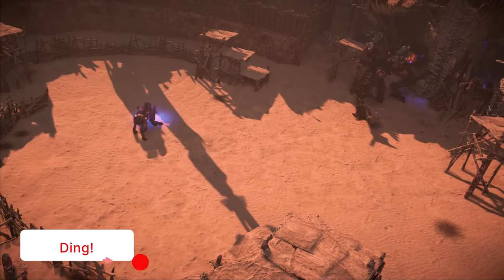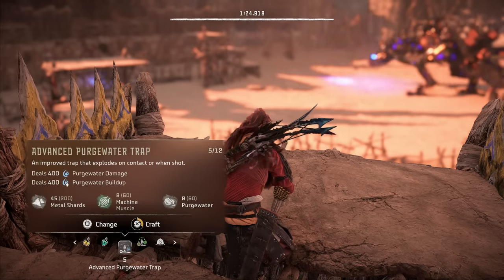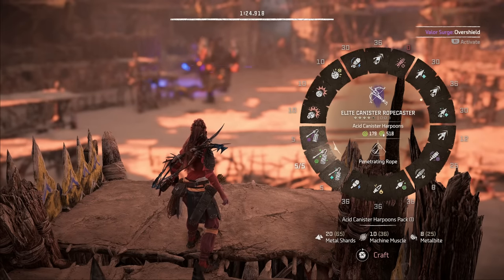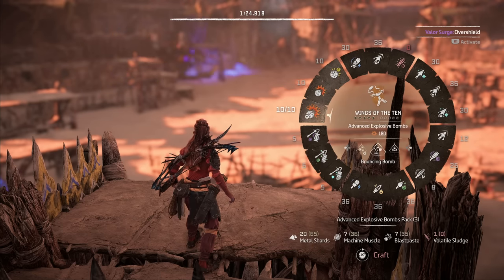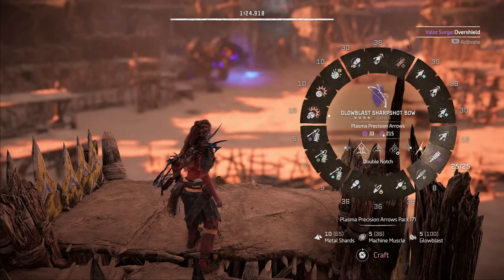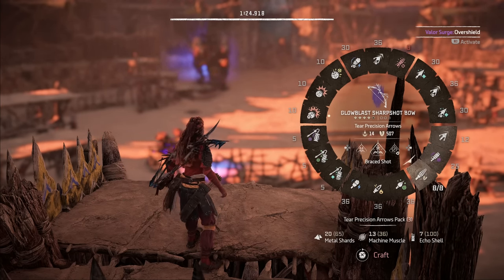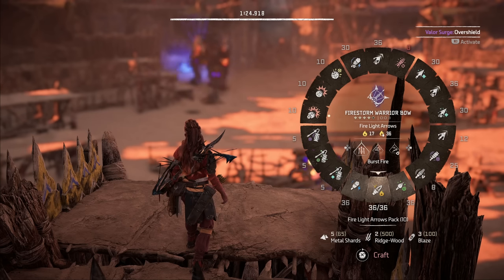Last but not least we have Apex Predators — the top level legendary challenge. We craft five elite acid traps and eight advanced purgewater traps, and grab the five advanced blast traps we get for free, then switch back to smoke bombs. Even though we have an elite canister rope caster, we can still use it to tie down enemies using the penetrating rope weapon technique. We're going to use that first to immobilize the thunderjaw. Once the thunderjaw is tied down, we use a combination of blast sling bombs and traps to kill the scorcher, then switch back to focusing the thunderjaw with the remaining blast sling bombs. The sharp shot bow is our other tool — we switch to Brace Shot with the Glowblast, and can use regular precision arrows and tear precision arrows. The last thing we'll leverage is the fire light arrows to trigger the blaze canisters on the thunderjaw's belly.